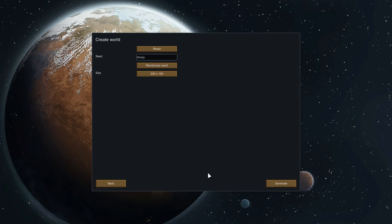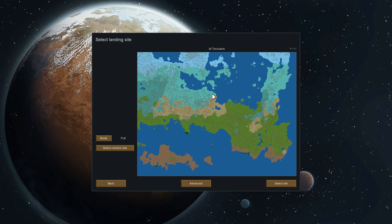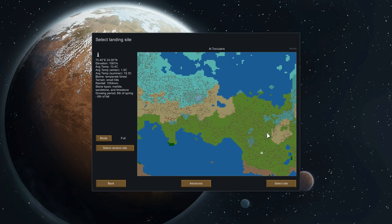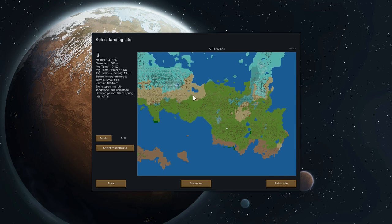First thing we need to do is create a world - we'll just generate a random world and take the random seed. You've got everything from a frozen tundra and ice sheet at the top, down to deserts and temperate zones. It doesn't look like we've got any rainforest - just temperate forest. The easiest area to play is definitely temperate.